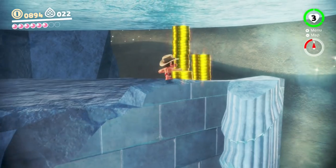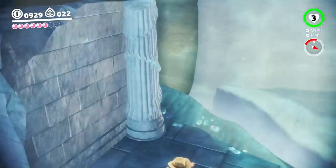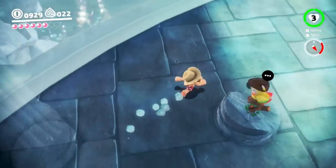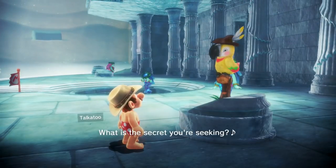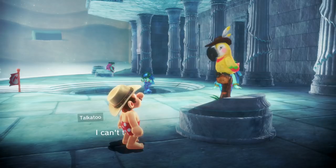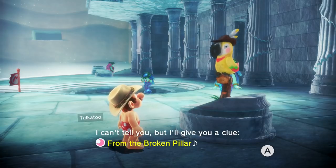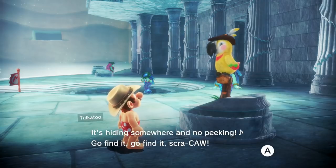I just didn't remember which alcove contained the moon I was going after. I should probably show the parrot now - there are parrots in every world. 'What is the secret you're seeking? I know it! Ha ha! I can't tell you. I'll give you a clue: Moon from Broken Pillar. It's hiding somewhere. No peeking. Go find it!'